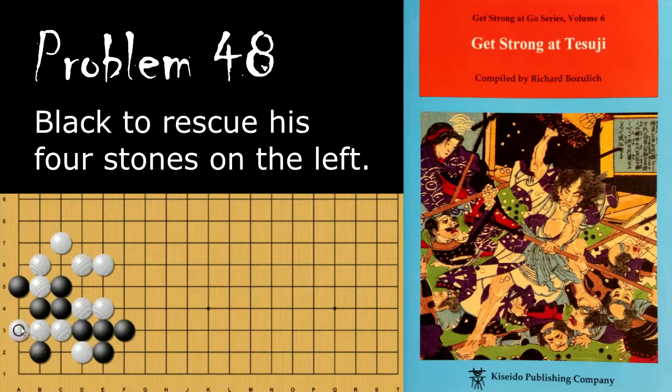If white tries to descend here, black will cut, and now white can't atari these stones from over here because it's self-atari. And if white tries to capture these stones, black will connect here and put these stones in atari.